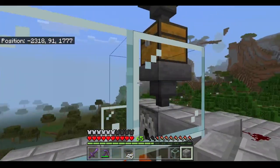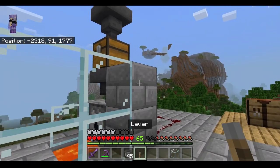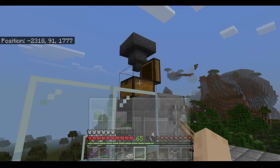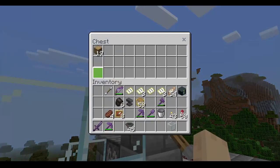You can grab one more block of choice, go to the hopper, shift click, place it there, and attach a lever to it. Switch it on, and now if you put items inside of the chest, the hopper will be locked so it will not dispense items. Now you can decide whether you want items to be dispensed of or not.